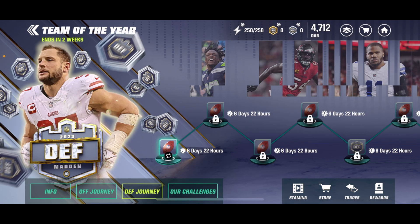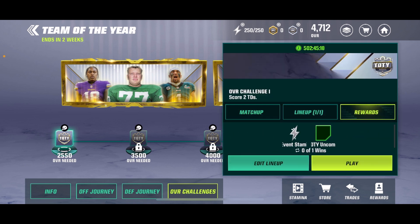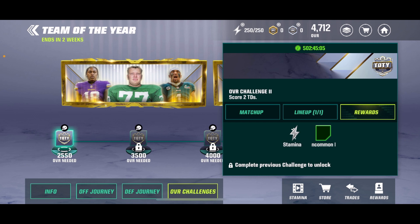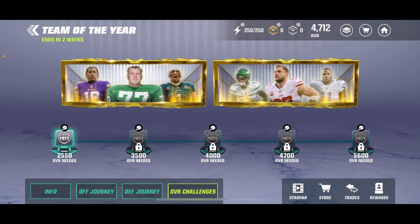In Team of the Year there are two journeys — it's a different format, only two journeys and then overall challenges. These overall challenges are the non-repeatable ones, so you might as well go over them first. They basically just give you program stamina and players. The first one gives you 50 program stamina and uncommon players — pretty much everyone can do that since hopefully everyone's over 2,550 overall. Then the same for 3,500 overall. If you're 4,000 overall you can get a rare player and more event stamina. From the 4,700 one — the last one I can do — you get 100 event stamina and a chance at an epic player. This is a one-time bonus to the promo, so take advantage of it.